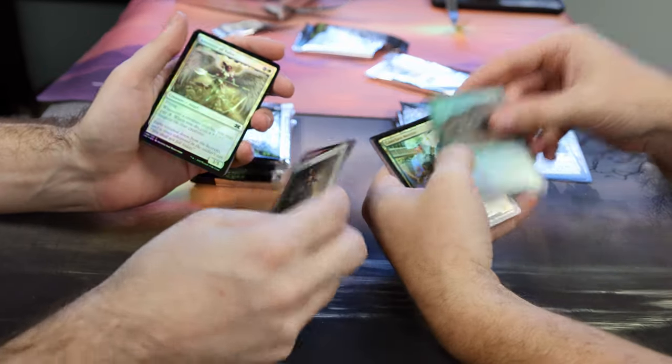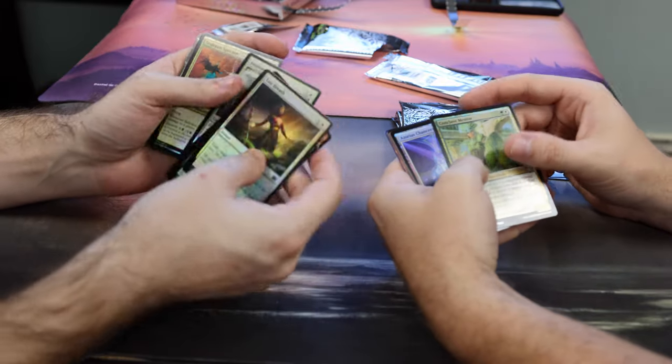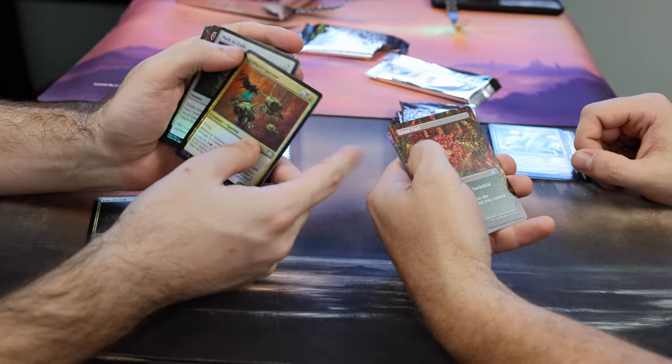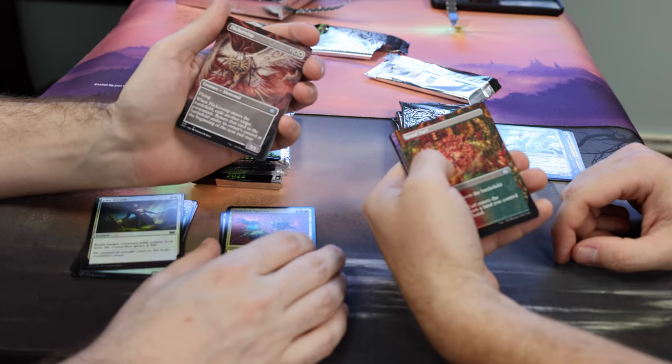Then uncommon — five commons — then two uncommons. Path. Nothing, very nice. And then borderless: I have Grull Turf, you have a Flickerwisp. Awesome, with the horrifying arc. That is like aliens.